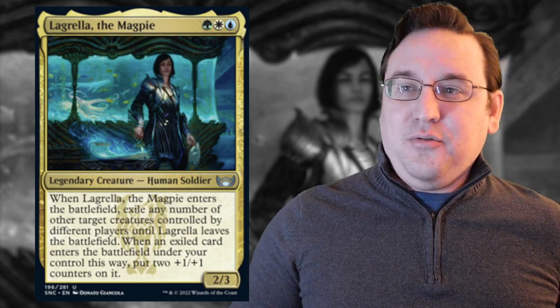LaGrella the Magpie is a 2/3 human soldier for green, white, blue. It says: when LaGrella the Magpie enters the battlefield, exile any number of other target creatures controlled by different players until LaGrella leaves the battlefield. When an exiled card enters the battlefield under your control this way, put two +1/+1 counters on it. Yeah, if you don't get it after that read-through, I don't blame you. A lot of people don't.